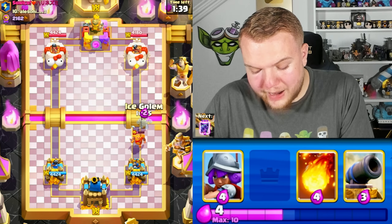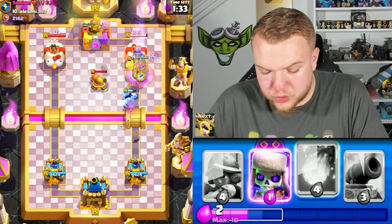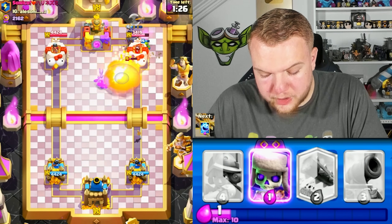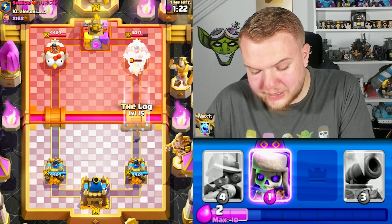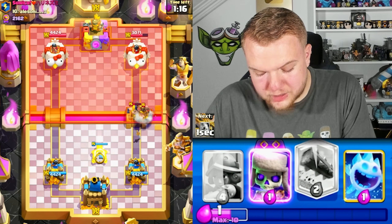We already cycled the evolution Goblin Joe so I'm going with Joe again, Ice Column first to tank. He does go with the Executioner which is going to do a decent job, but I think we can still get damage. I'm going to go Fireball here hitting the Cannon, the tower, and the Executioner. If he goes with Hawk Rider we have Evil Skeletons or Cannon available — let's go Cannon to make sure we defend well.